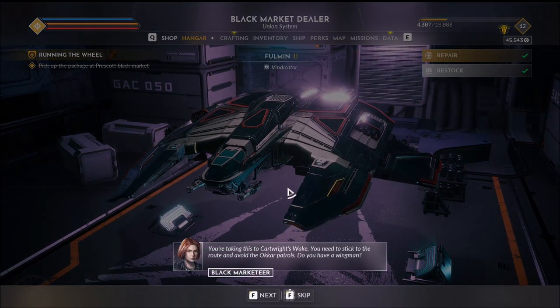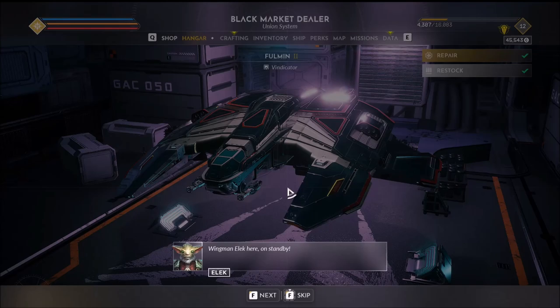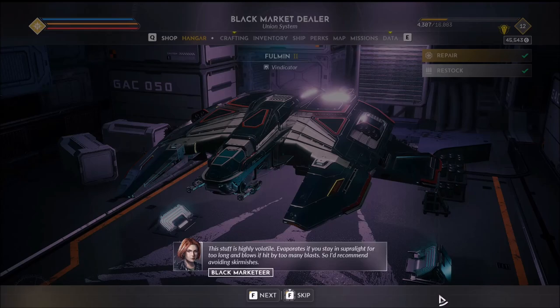You're taking this to Cartwright's Wake. You need to stick to the route and avoid the Okar patrols. Wingman Elek is on standby — his main job will be to keep the heat off the cargo carrier, which is you. This stuff is highly volatile — evaporates if you stay in super-light too long and blows if hit by too many blasts. I'd recommend avoiding skirmishes. There are stabilizing beacons along the route; you need to reach them in order to settle it all down before you can jump again.